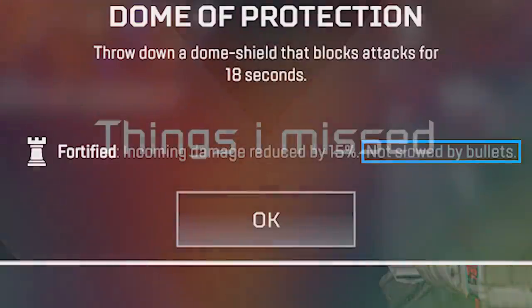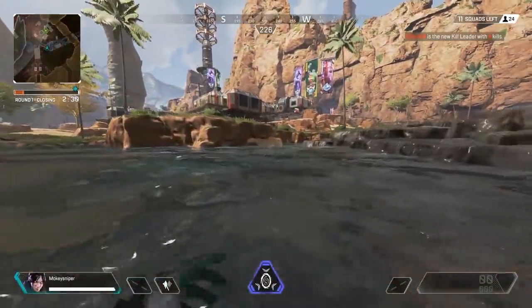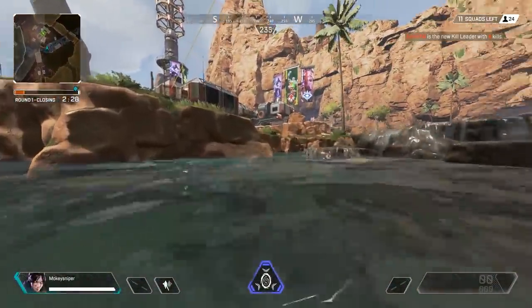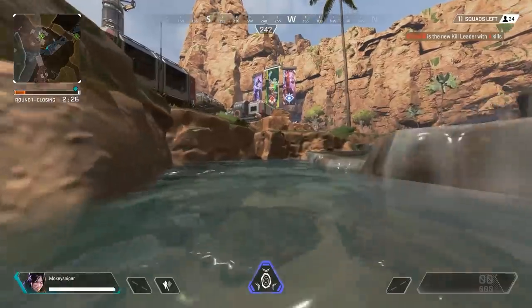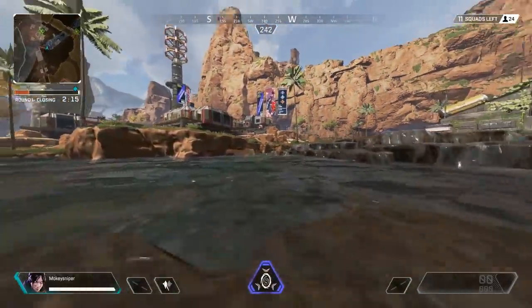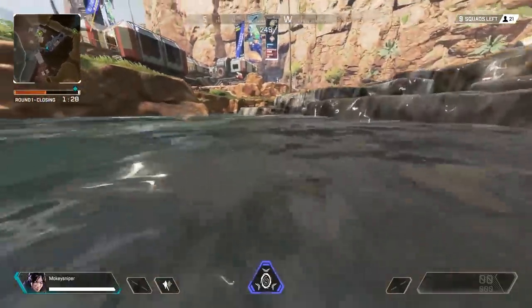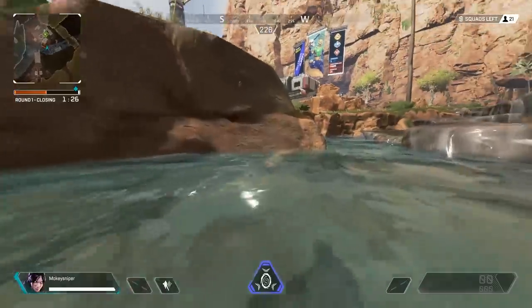Let's go to things I already knew but just forgot to include. Starting with additions to bunnyhopping: sliding in water works but slows you down instead of giving you a speed boost. But if you already have momentum before entering the water, jump sliding still works, and thereby bunnyhopping also works in water to better keep your momentum.